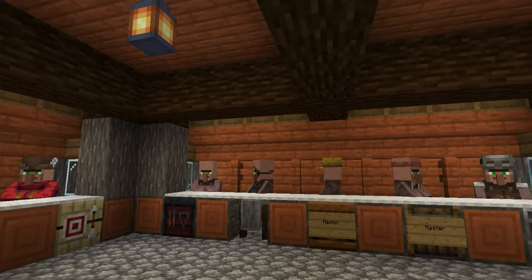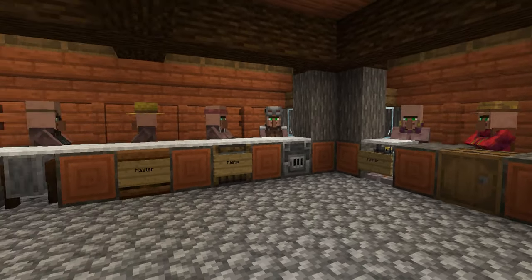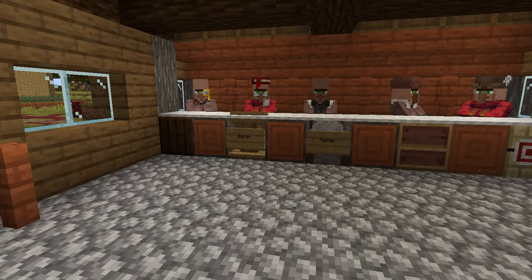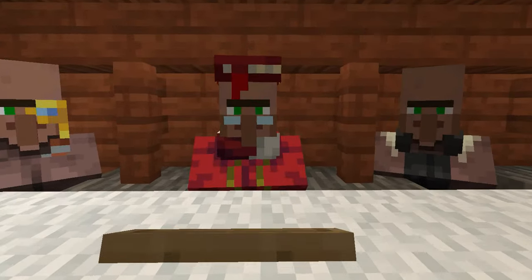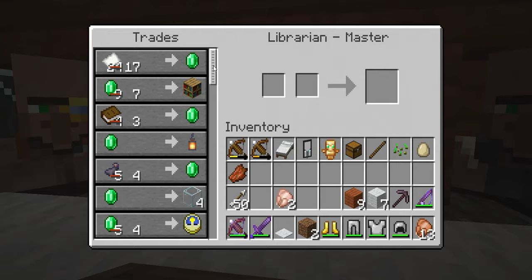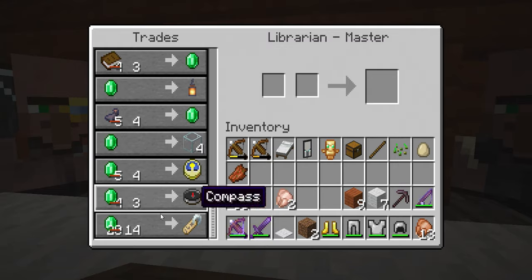To see a villager trading post in action, I'm going to take you to the Minecraft server we've created here on Category 5. We've built a room that protects all of the villagers from outside mobs, and each crafting table is in front of its corresponding villager — all of them have their professions. Some of them have signs in front that say 'master.' If I go over to the lectern and open up for trades, I can see that the librarian is now a master with all the different trades available.